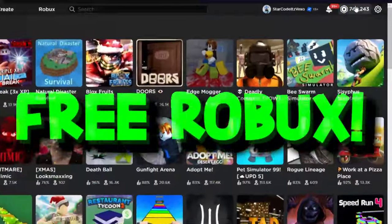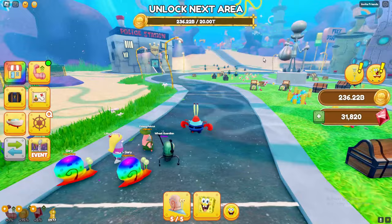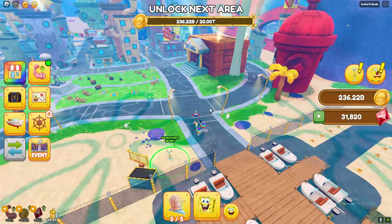Welcome everybody to Spongebob Simulator. In today's video I'm going to be showing you guys how you can go ahead and get the whole monitor Spongebob character morph. To get this character you need to complete the new quest which is in area 8 - the Squidward quest.